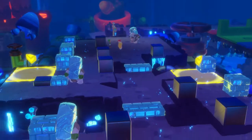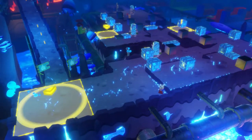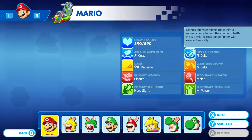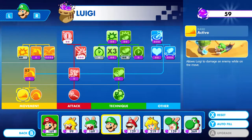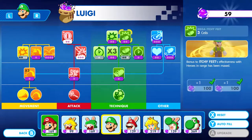First things first, going to have another go at challenge 5 of this world — just reach the area. If I go to Battle HQ, I'll be sending in Luigi and Robin Mario. I've already taken the liberty to reset Luigi's skills so his itchy feet has maximum effectiveness.